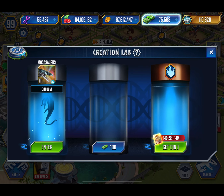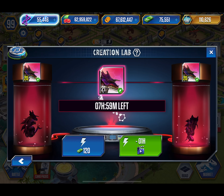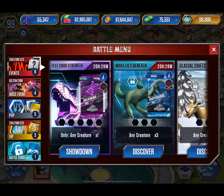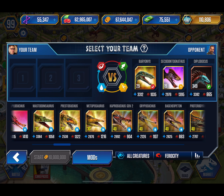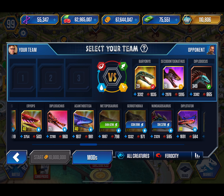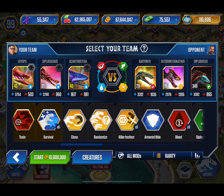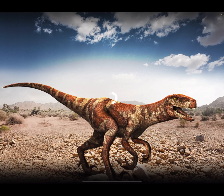Next one, I'm going to put in my Monostegatops, because I can make another level 30, which will obviously be very useful. So I'm going to go with that, obviously, and collect this. Let's jump back in. We'll put you in for health, then you and you. And then we're going to put in Vitality again — might as well just use them.